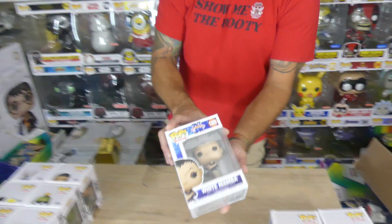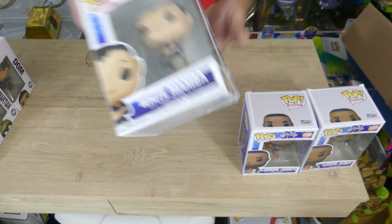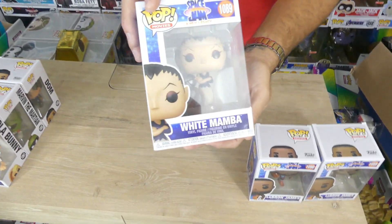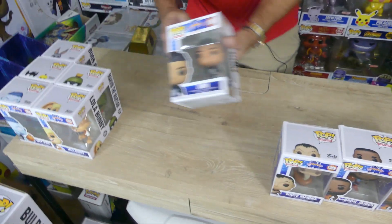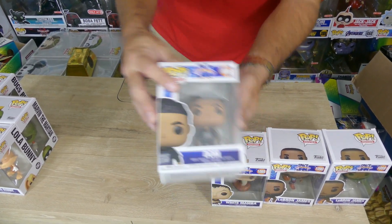Next up, we have the White Mamba, and we just picked this one up from Hot Topic today. Funny thing is, I already had one in my collection and didn't realize it. But it's alright — now I've got a duplicate, so I can have one in the box and one out of the box. Another one we got is Dom. We had to pick up Dom — we got LeBron's son here in the movie. He's gotta go save Brawny in the movie.